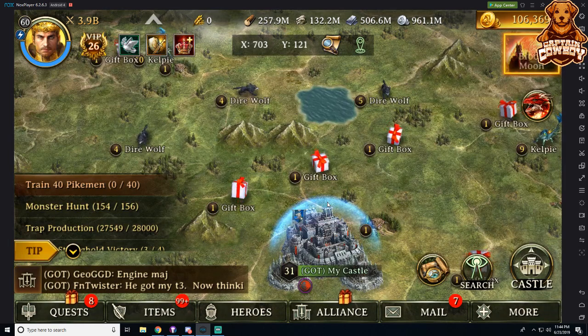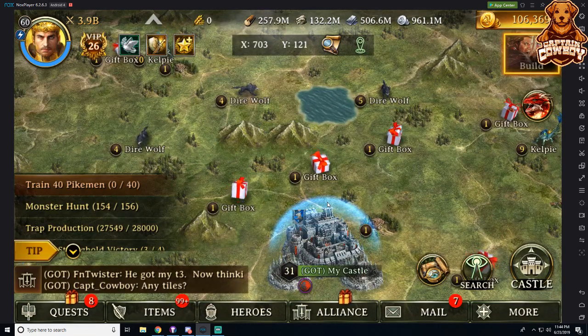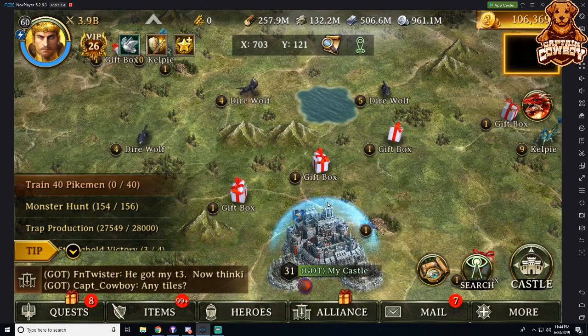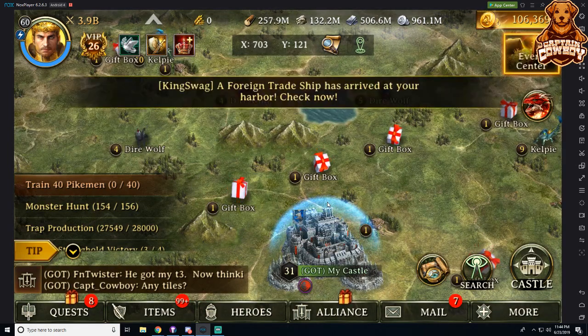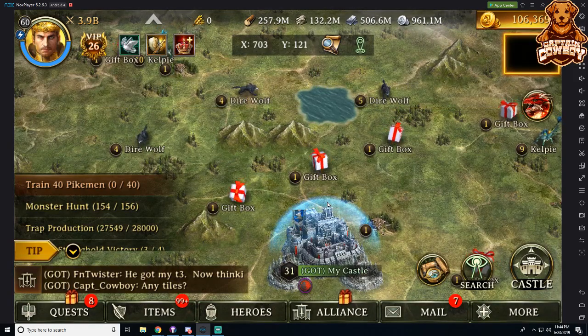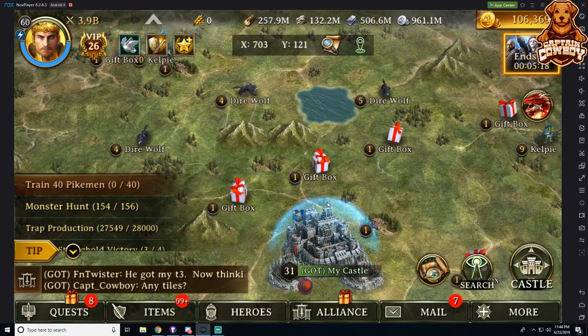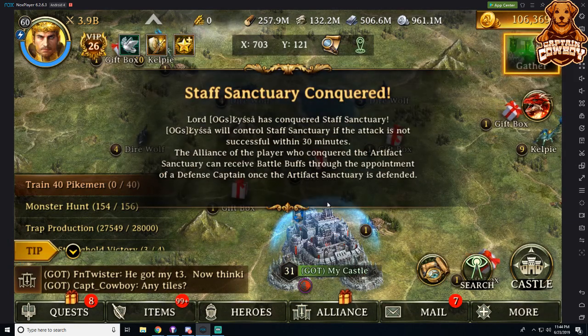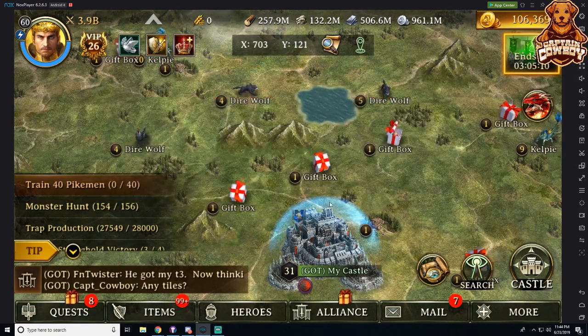If you're going for gear and need it badly, save your AP for gift boxes. If you're going for resources for upgrades or research, save your AP for Blood Moon. Basically, being a free-to-play player comes down to where you're going to save and spend your AP. And that, ladies and gentlemen, is how you become the best free-to-play player like Swag. There may be higher-power free-to-play players, but they're probably in Kingdom 1 or 5 and have been playing for an extra 12 months.